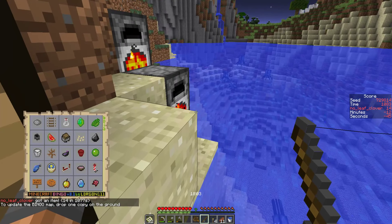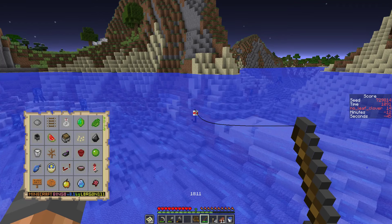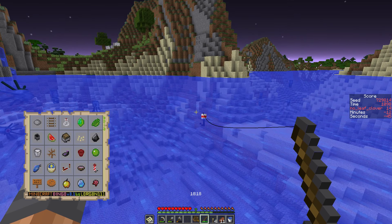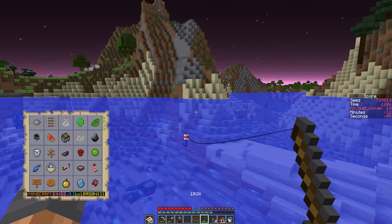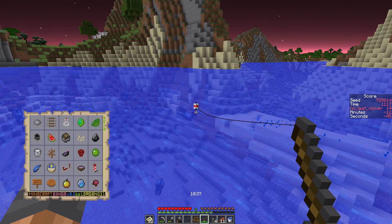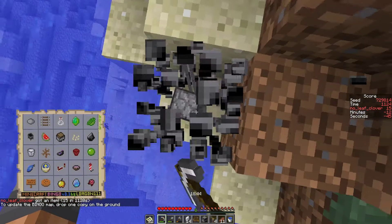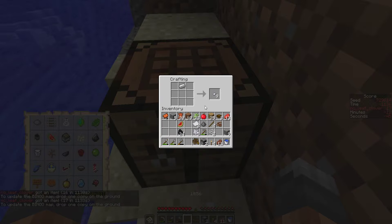Did I only grab one melon slice, or did I already drop the excess melon slices? Not sure, it's weird. A saddle - that's great news, obviously we wanted that. Give me a name tag next, then an enchanted book, then an enchanted bow, then an enchanted fishing rod, then a fish caught with the enchanted fishing rod obviously. Well there's a fish - who knew you could also catch that. It is worth it - let's make a shield.